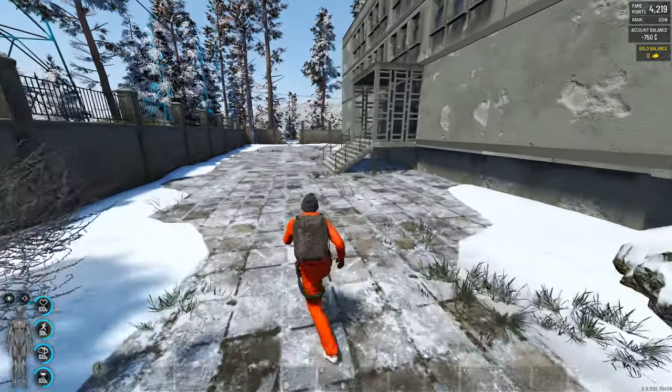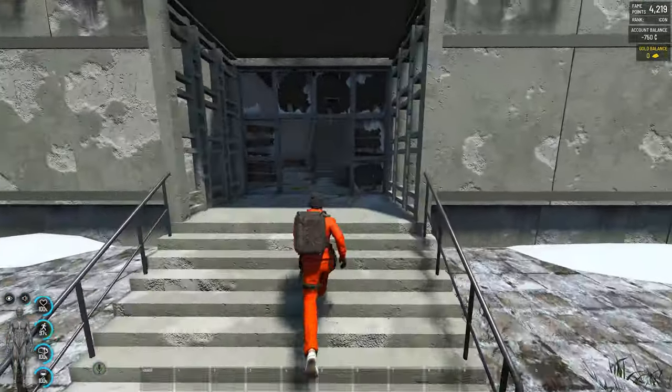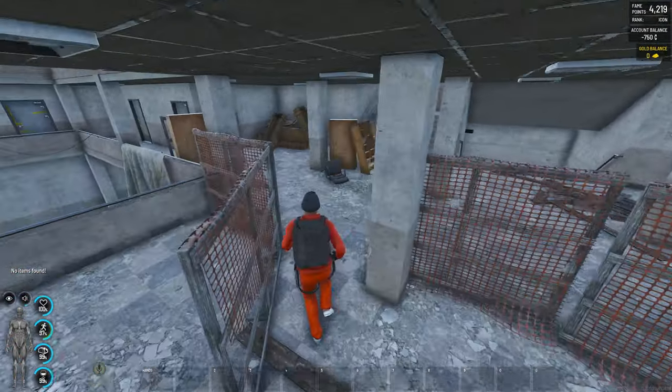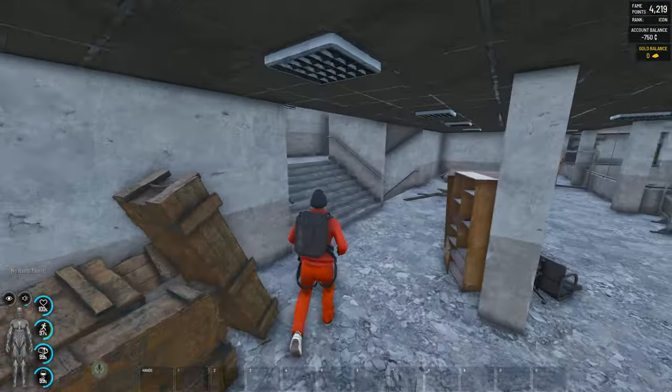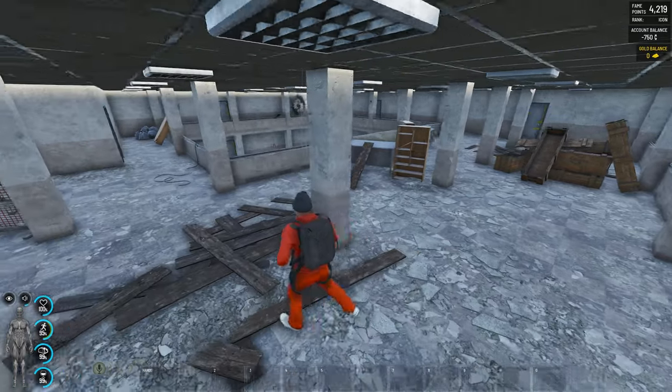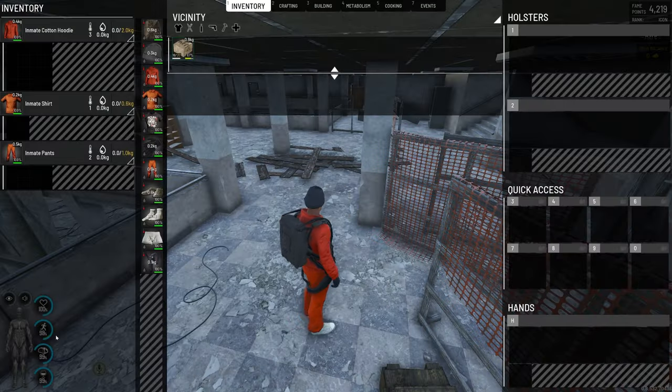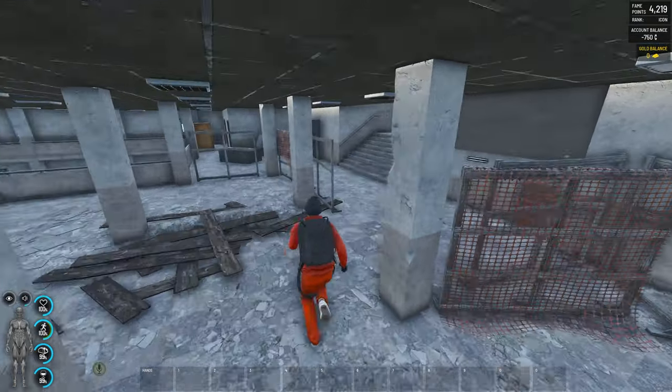Starting with the office building, there really isn't much to offer in here besides some abandoned vending machines and office supplies. Other than having nothing really loot-related, it's just a cool area to kind of explore and check out. It definitely has really good peaks for PvP — I kind of hope they turn this into a PvP event map. You'll find your occasional building supplies, but the roof is really where you want to go.